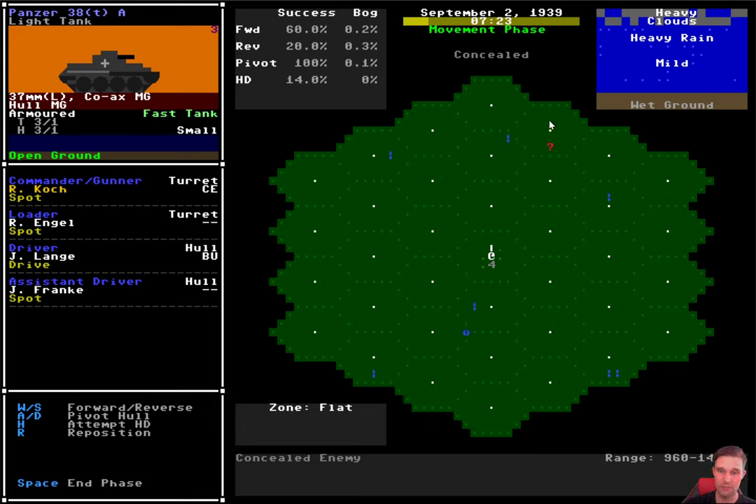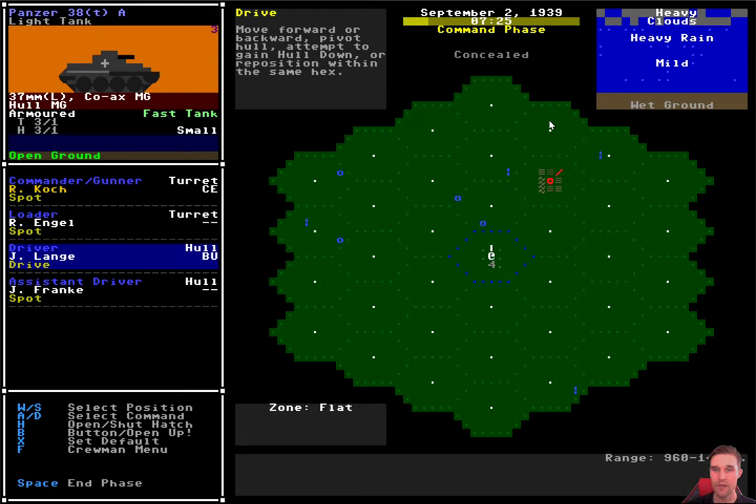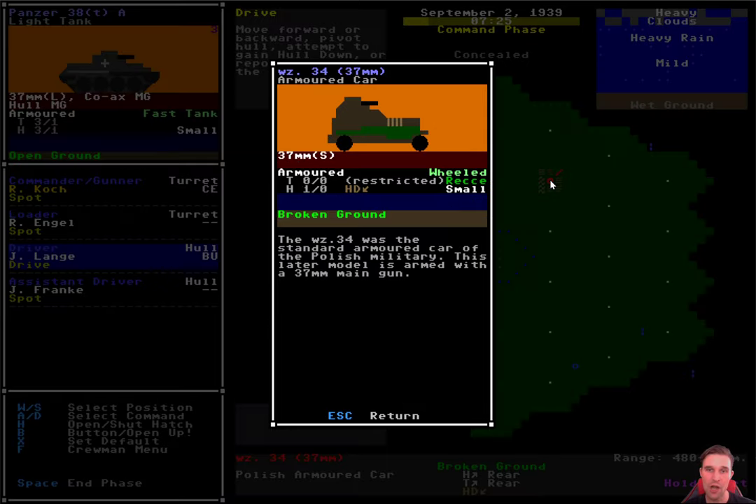So I'll give it a try. There we go - success. And we spotted the enemy unit. So we're back in the command phase, another turn has passed. The difference now is that we know what we're dealing with. It is a Polish armored car. It has a 37 millimeter gun - a short barreled gun, basically the exact same gun as we have. However, it's an armored car, so its armor is very, very light.